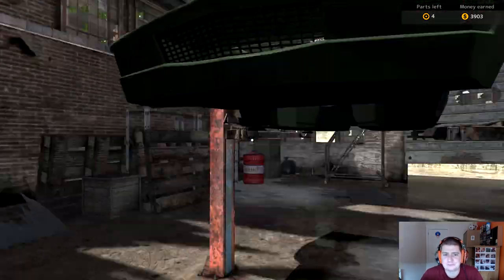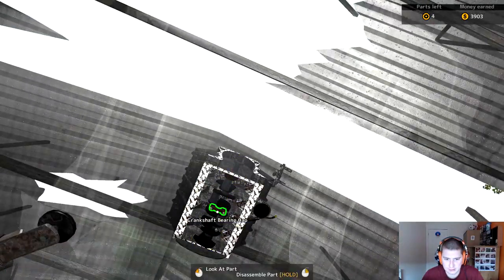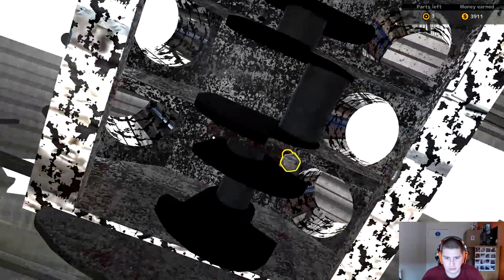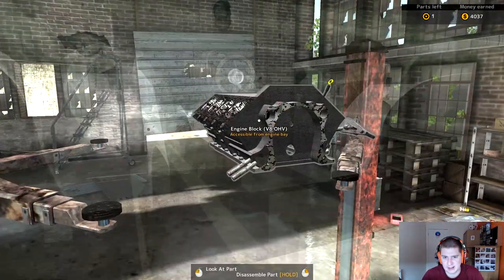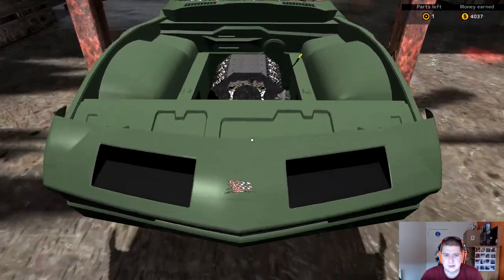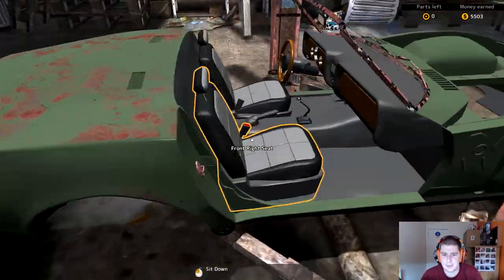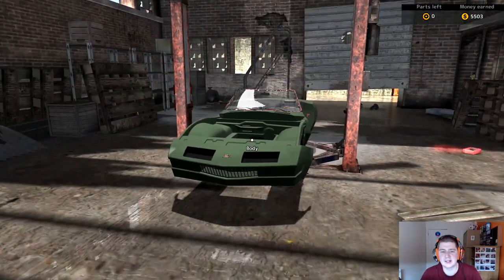We're getting there — it actually looks nicer stripped down. Two brackets holding that on. One part left, which is the actual engine — I should get a good bit of money for that. We're on 4,000 now. The V8 engine is worth nearly 1,500, so we've stripped this car down completely. I thought I should be able to take the seats out, but the car is stripped — that's the strippers done. We return to the garage now.